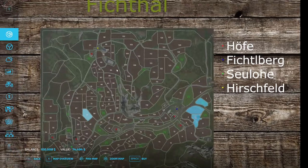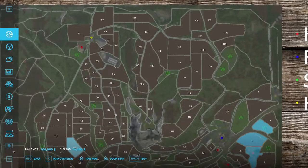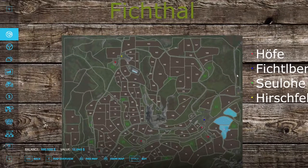One neat thing right over here is the BGA. You do have access to purchase the BGA plot, but you still need to acquire the BGA itself. The two bunker silos at the BGA are purchasable — a kind of neat concept where you need to own the land to use them.